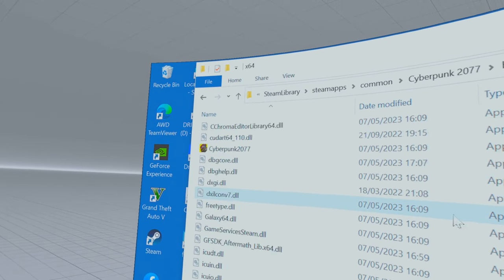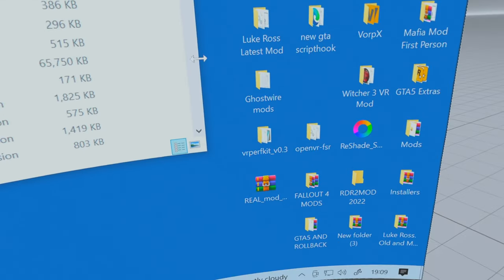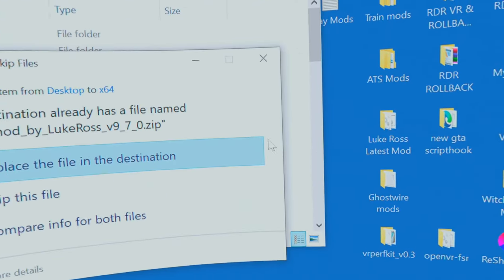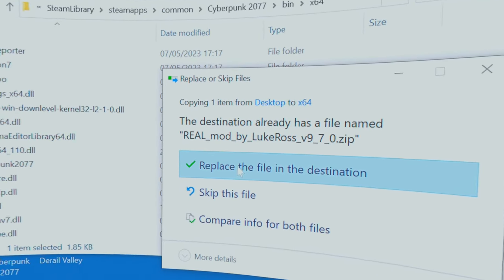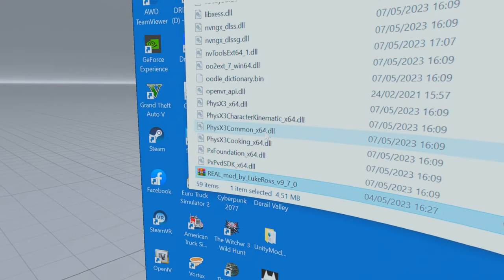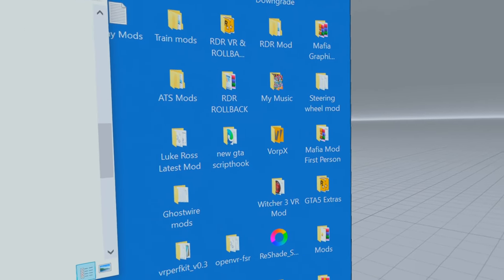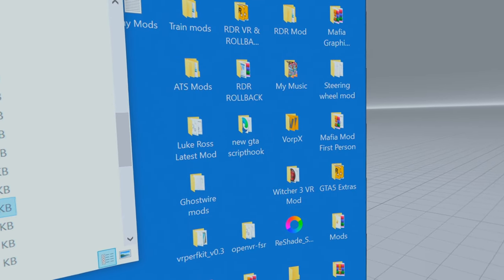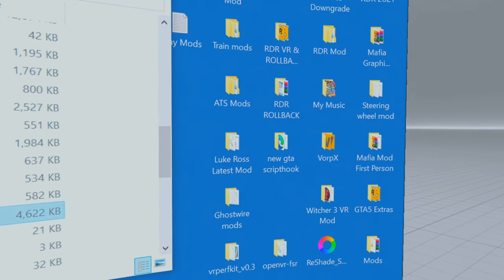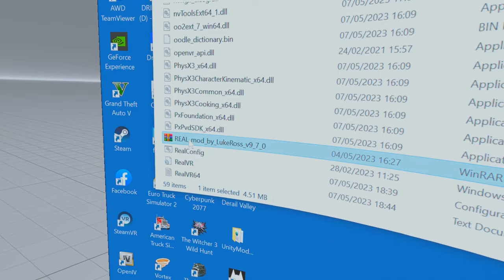Next, we'll add the Luke Ross BR mod. Keep the bin/x64 folder open and drop the mod in there as well. Now, Luke Ross's mod is going to cost you ten dollars. For that ten dollars you currently get 11 mods all built into one — they turn 11 different games into VR games. I'll put a list of all the games in the description; it's up to you whether you want to invest ten dollars or not.